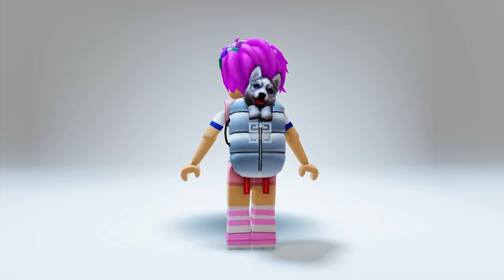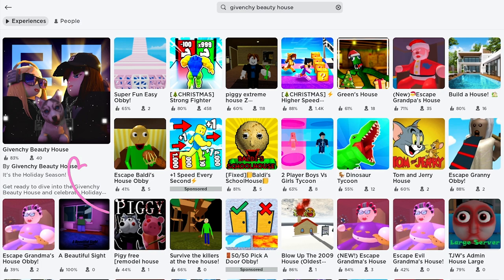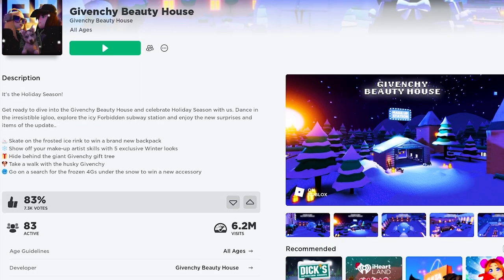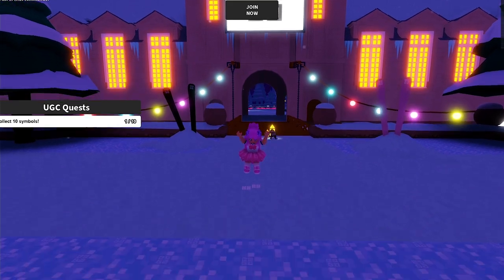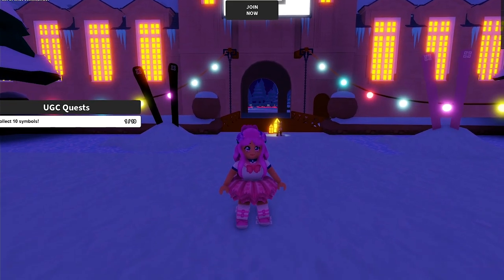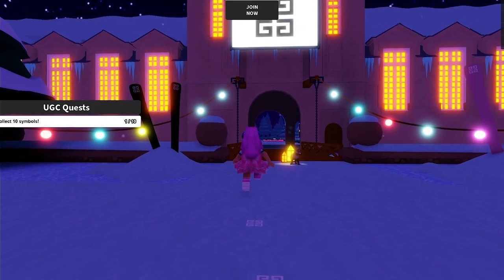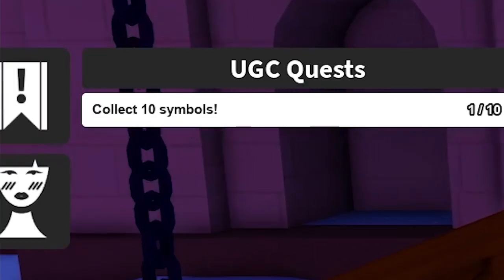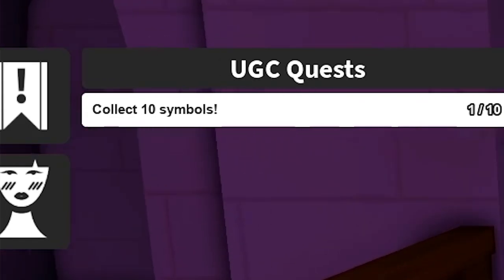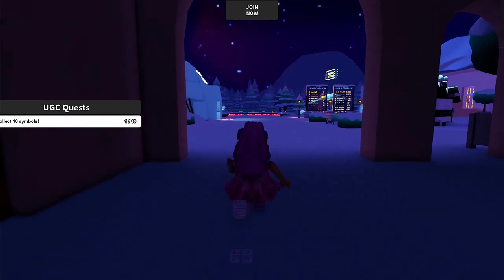Go ahead and get it today. Join this game called Givenchy Beauty House — click on the first icon, developed by the Givenchy Beauty House. The UGC we are getting today is this game's second free UGC. I have made a video on how to get the first one — feel free to check that. To get the second UGC, follow me. On the left side there's an indicator showing how many symbols you need to collect. I've already gotten the first when I played before — if it's your first time, it should start right here. We need to get nine more to get the item.